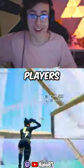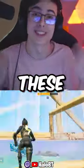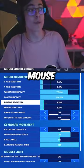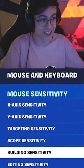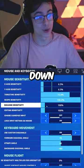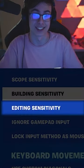Fortnite buffed PC players in the new update and now your edits can be up to two times faster with these secret setting changes. If you're a keyboard and mouse player, head over to your settings tab and under mouse and keyboard sensitivity you can scroll down to two new settings: building sensitivity and editing sensitivity.